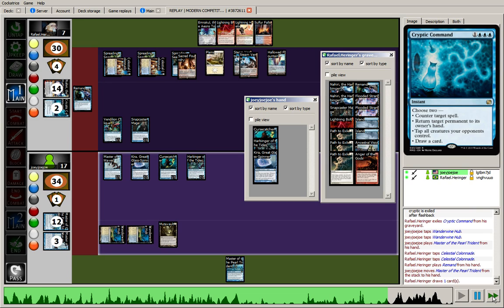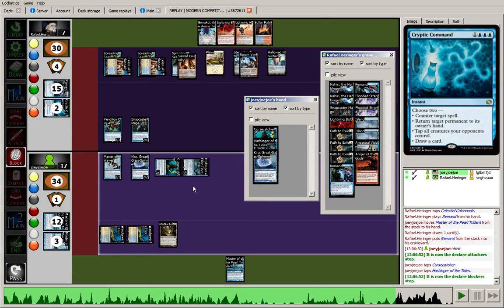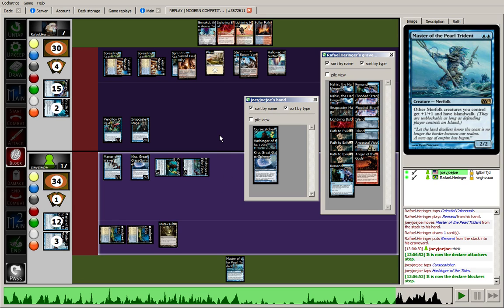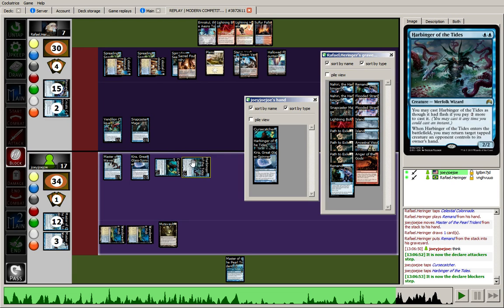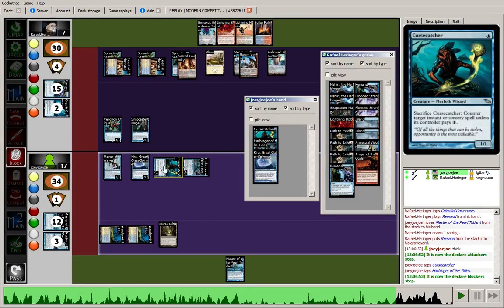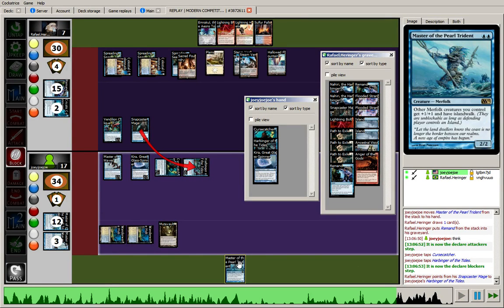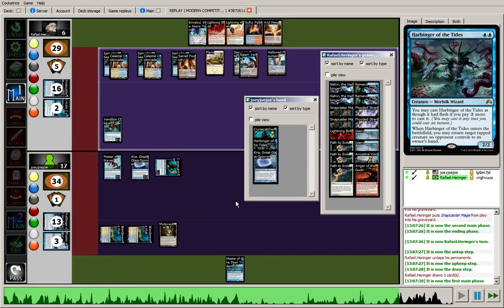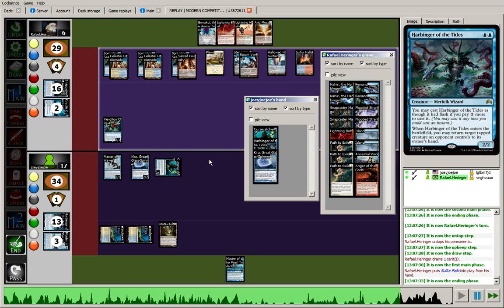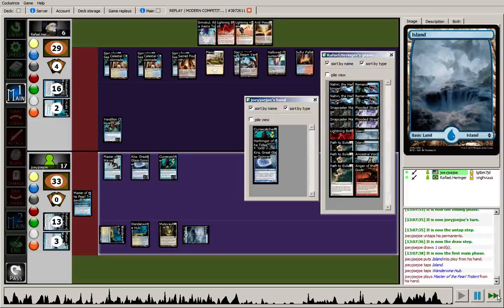We've run out Master of the Pearl Trident — he's just going to Remand that, draws into a Sulfur Falls, certainly not amazing at this point. With no great attacks, I think I just passed back. Actually, let's pause — I do have the Island Walk Lord and a Flyer in Kira who's protecting my team. Both of the opponent's blockers have one toughness, so if they want to block with either of them, I can trade one of these guys to chip away his board and start attacking with more people, even if he counters more creatures. He blocks the Harbinger, goes down to 6 — every point is valuable here. Every draw step we give the control deck gives them more opportunity to draw into Supreme Verdicts and Anger of the Gods. We saw two consecutive land draws from the opponent — these spells can't really interact with my board in a card advantage efficient way.